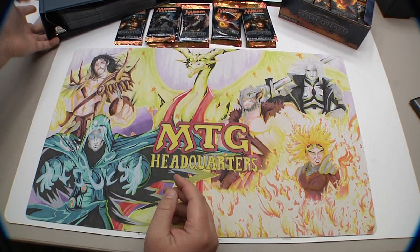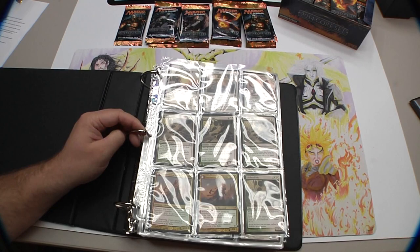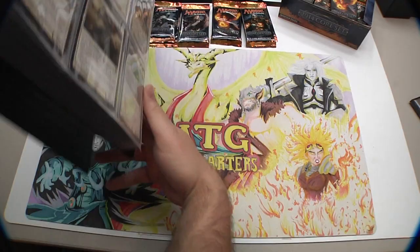I want to see these cards in rotation, which is why I'll sell them cheaper. Some are involved in a trade I haven't received yet, so as of filming they're still available — including Kitchen Finks and a couple of Huntmasters.